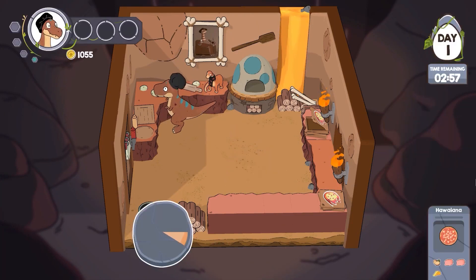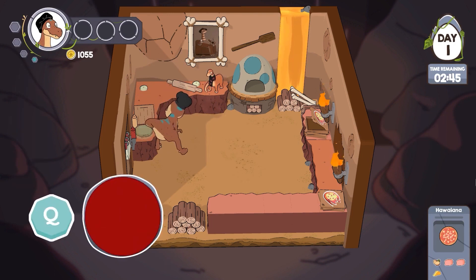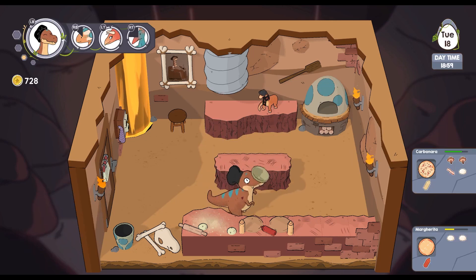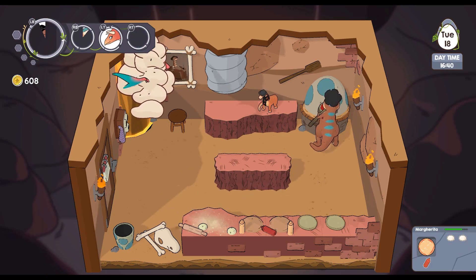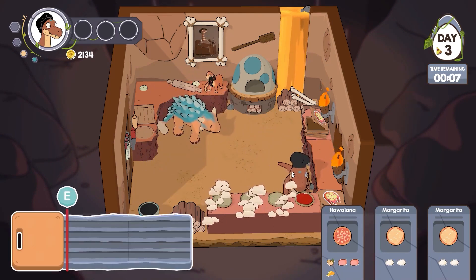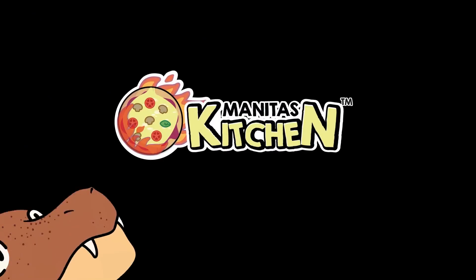If you like cooking games, Manita's Kitchen brings casual gaming with a mix of arcade and minigames. You play as a T-Rex who just wants to be the best pizza maker ever, but their short arms make the task difficult. The more you play, the more recipes and ingredients you unlock, and the game has a fun narrative where you learn about your main character's motives. There's also mental state management where you manage your stress levels — I appreciate game developers bringing more attention to mental health. You can play Manita's Kitchen on October 23rd on PC.